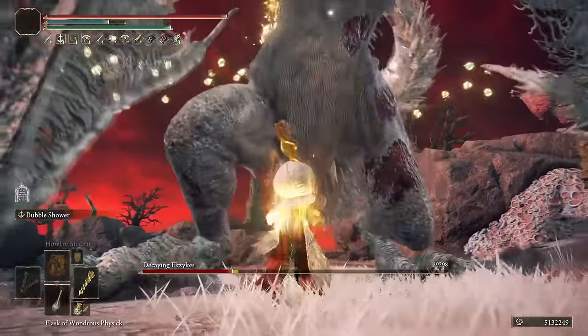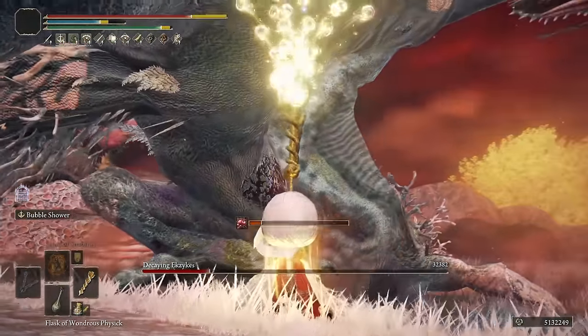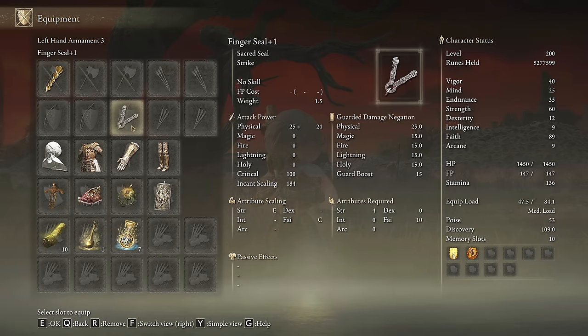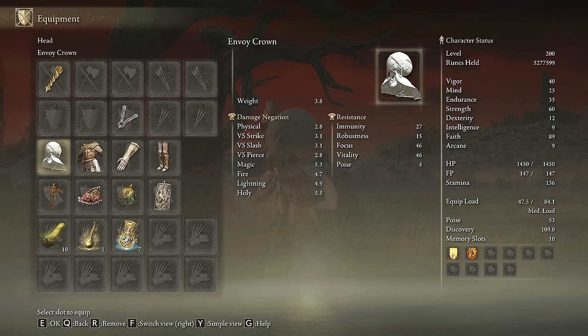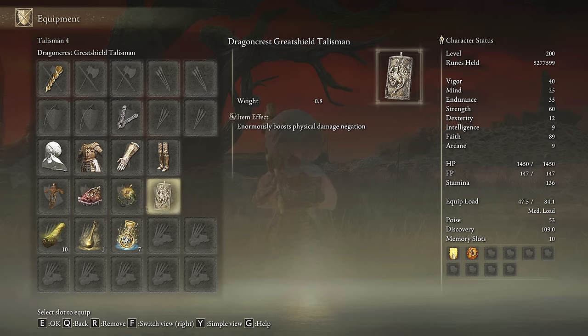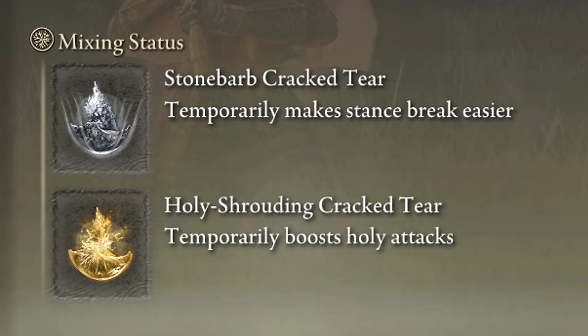Anyways, this bad boy is definitely broken despite being a holy damage weapon, and it is extremely fun to play as well. For this one we need the Envoy's Longhorn on plus 10, and any seal we have available to cast our main buffs. The Envoy Crown will boost the power of our skill, and I will use the Lusat's Robe set to have enough poise. The best talismans for this build are the Ritual Sword Talisman, the Shard of Alexander, the Sacred Scorpion Charm, and the Dragon Crest Greatshield Talisman. In our Flask of Wondrous Physic we are going to be using the Stonebarb Cracked Tear and the Holy-Shrouding Cracked Tear.